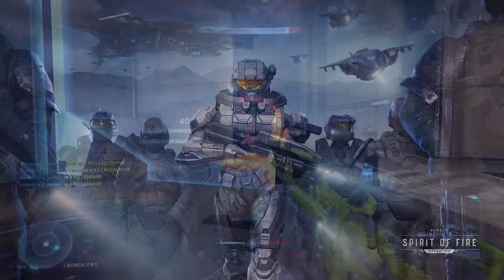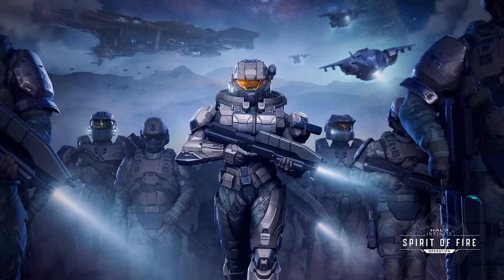The Spirit of Fire event is coming out tomorrow with the launch of the update. In it, you get a free helmet, a free set of shoulder pads, a chest piece, some knee pads, possibly a utility piece, a coating, a vehicle coating, and a few other goodies — all for free, shaping up to be a pretty nice event pass.